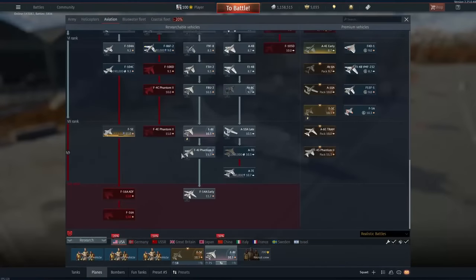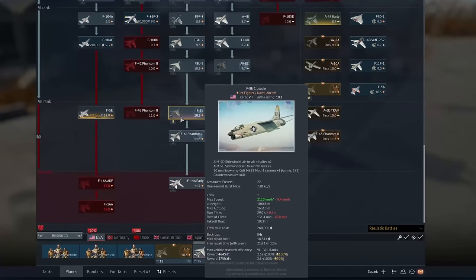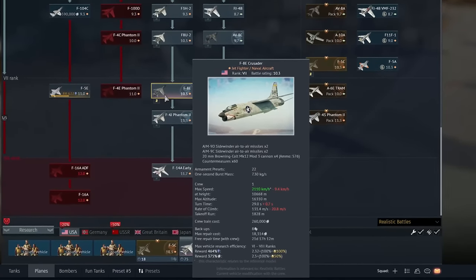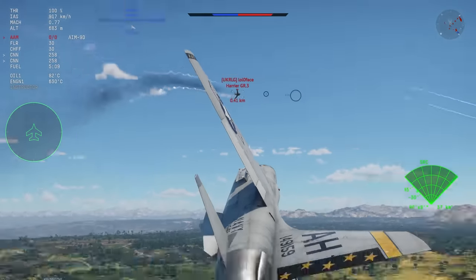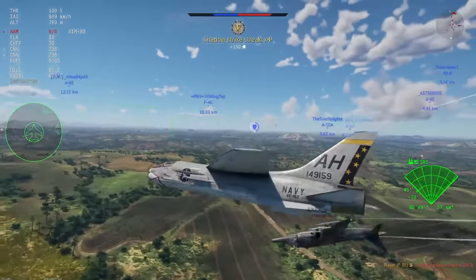To get you up to speed, the F8E Crusader is a rank 7 vehicle that sits in the US tech tree. It has a battle rating of 10.3 and that means you are mostly going to be fighting premium aircraft. Depends on what you like in terms of fun, but certainly not a problem in the F8E because the F8E is a very, very capable fighter at 10.3.